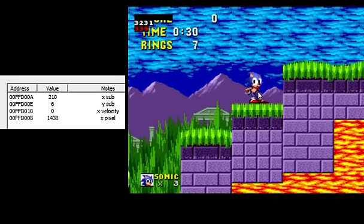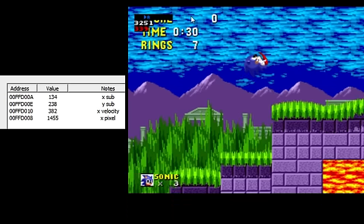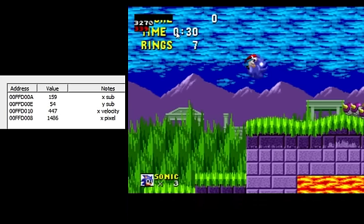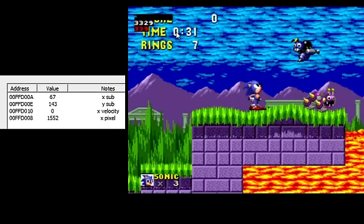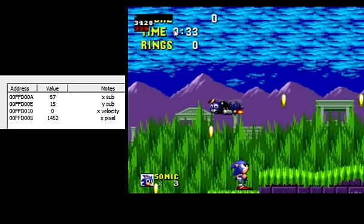I start with Sonic lined up with the middle of the pillar, the line here. Jump, hold right, and jump and let go, and Sonic is right above this line. You can even use the mountain — right when he's above the middle of it, just let go and start holding up. 1552 — that is the right pixel. I'm pretty sure that's the only one that will work.